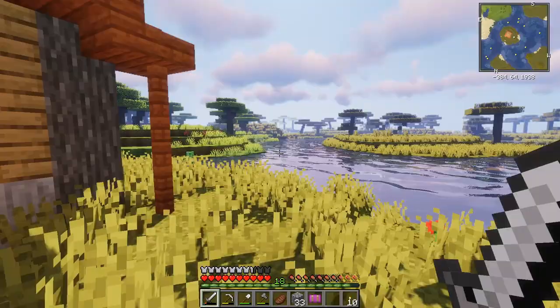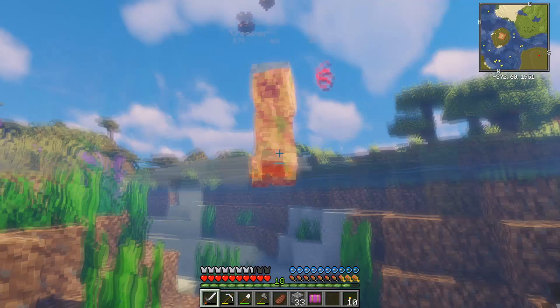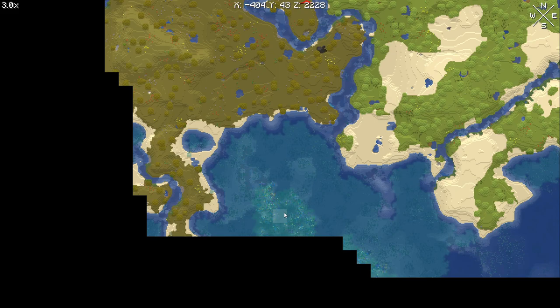Anyway, we should get on with today's adventure starting by slaying this creeper. I'm not really sure what direction to go in. Down here looks like something interesting — I assume that's a coral reef, so we could go and check that out maybe. But over here is a desert — this is where we've just come from.